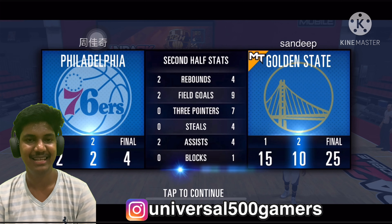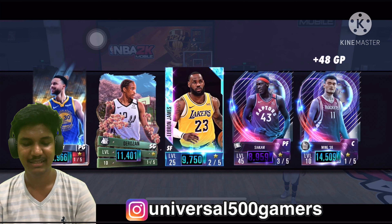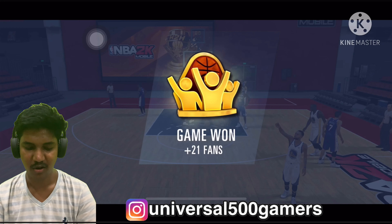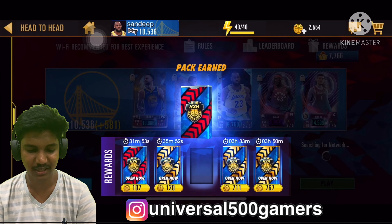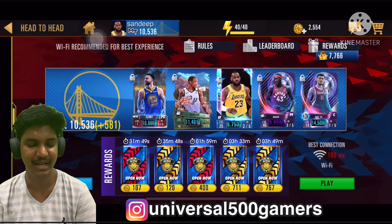15 in the first, 10 in the second — 25 points for Stephen Curry. Yao Ming got some boost and we earned 21 fans. Let's see what 2K gives us — a silver pack. That's bad, 2K.